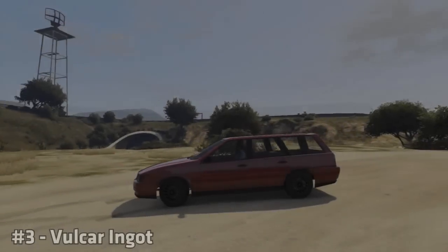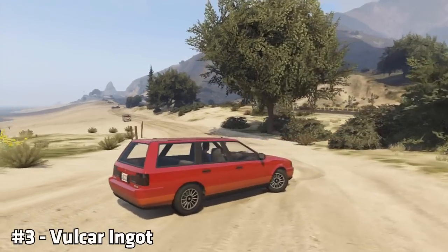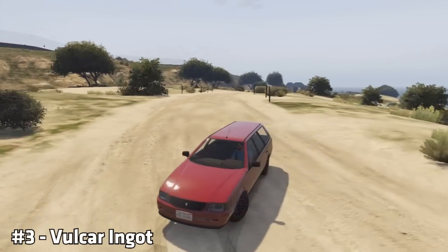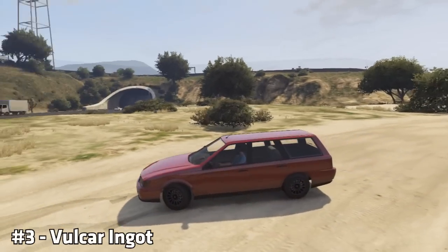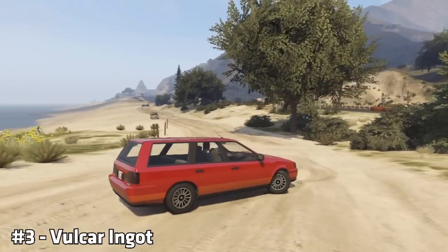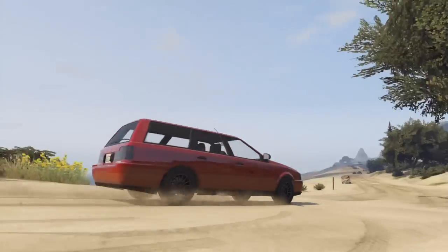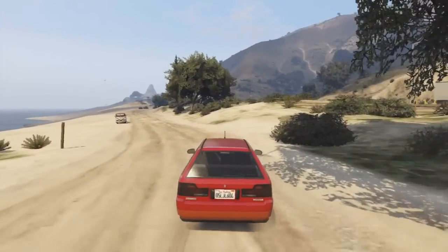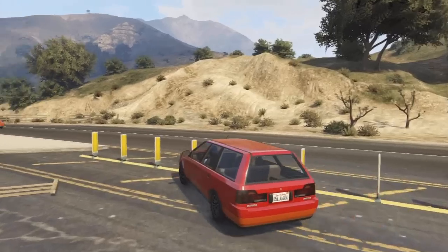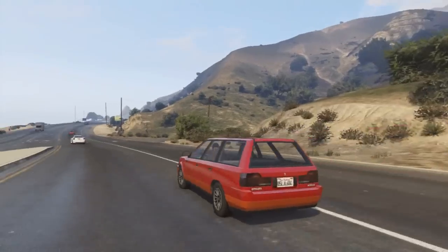The next vehicle being displayed in this video is known as the Volcar Ingot, and the only benefit this car does offer you is the fact it does have 4 seats, so you can get 4 people into this car. But that is as far as the benefits go — everything else about this car is bad. The styling that went into this car, you can see there is no form of styling whatsoever. The car itself is extremely slow, and it's also a front-wheel drive car, which is the only reason why this was put above the car previously shown in this video. All front-wheel drive cars are terrible at going around corners because their handling capabilities are extremely bad, and all front-wheel drive cars understeer terribly.